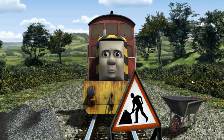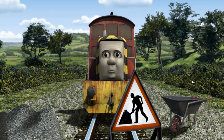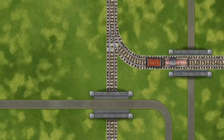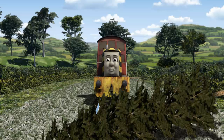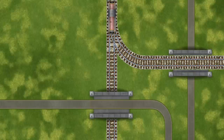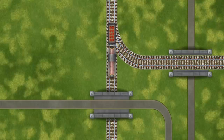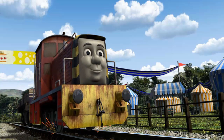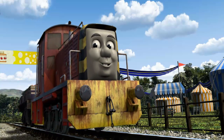Suddenly, Salty had to stop. Because of track repairs, he needed to go a different way. Help Salty find the track that goes under the bridge. Salty was on the wrong track — he needed to go a different way. Show Salty the track that goes under the ledge. Let's go! Salty arrived proudly at the fair. With your help, he was a really useful engine.